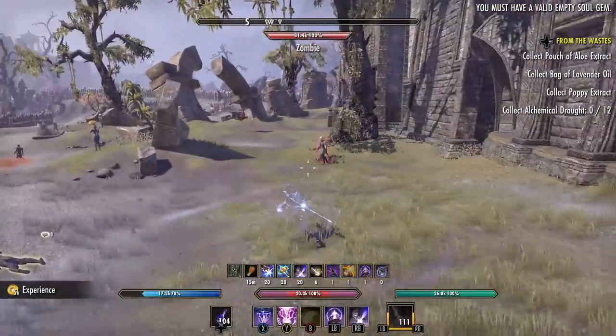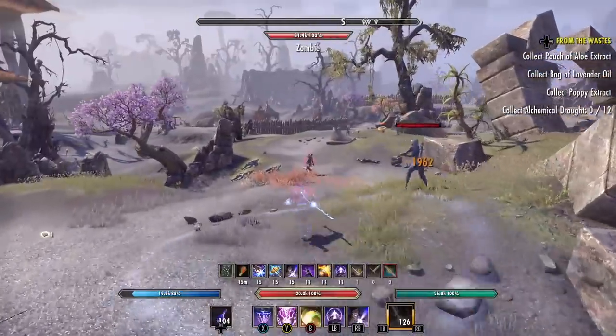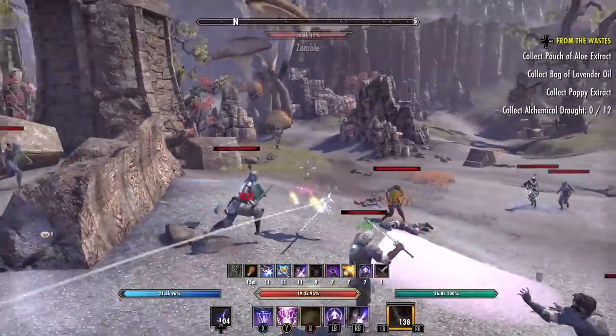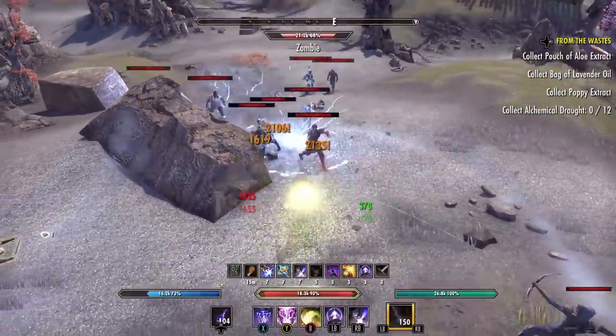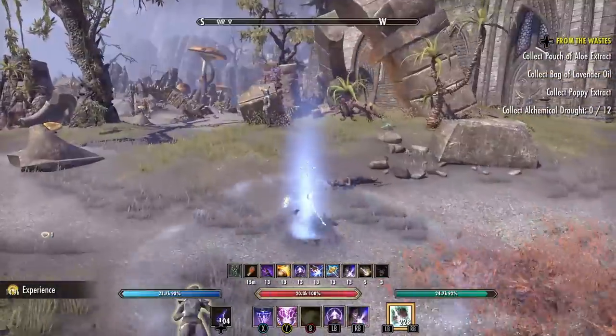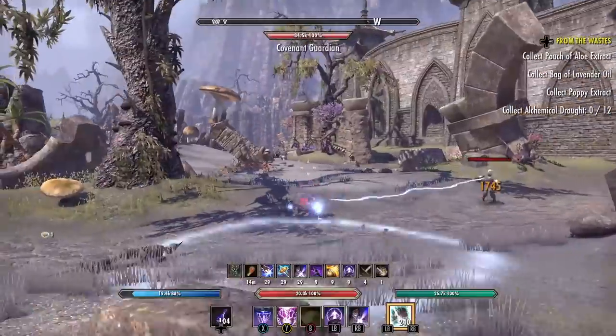What's nice is you can choose to pull as few or as many mobs as you want. If you're a lower level you might just pick two or three enemies at once. But if you're higher level or you're trying to get champion points, pull the entire set of groups. There's probably four or five groups you can pull at once. Circle them all together and drop down some AoEs and you'll get tons and tons of experience.